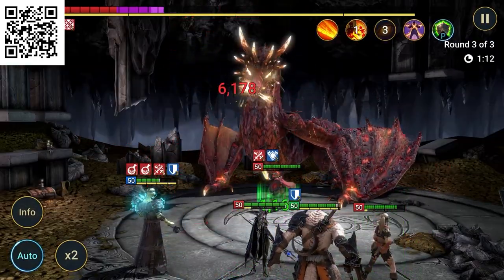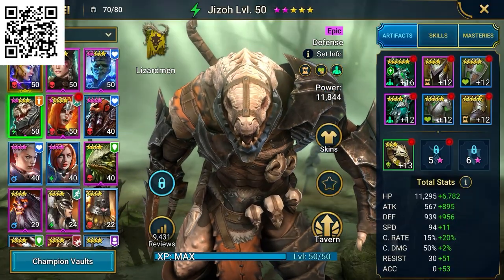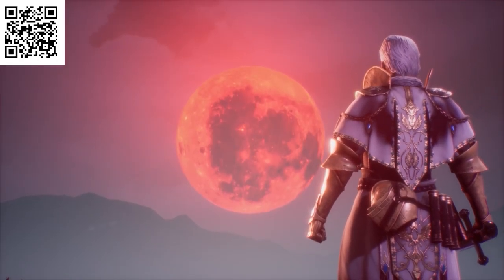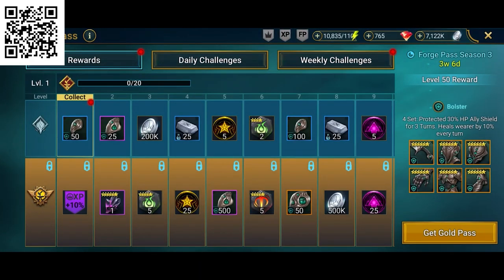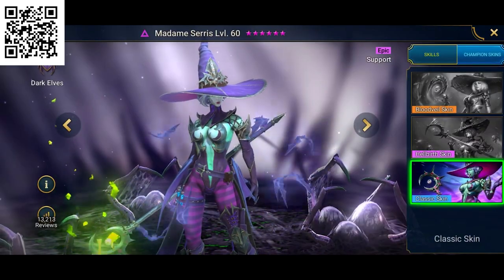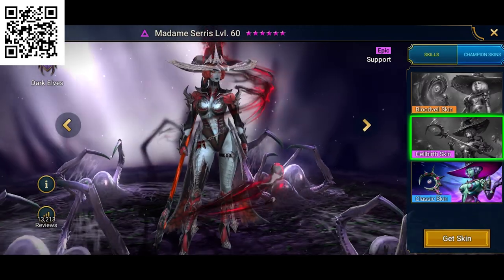He also lets out a lot of debuffs and poison, so it might be helpful to have heavy hitters, shields, and maybe poison the boss itself. This month, Raid's got a non-stop schedule of special events and activities, including Forge Pass Season 3, with some amazing rewards — including a limited time edition artifact set and some awesome-looking champion skins for the incredible Madam Ceres.